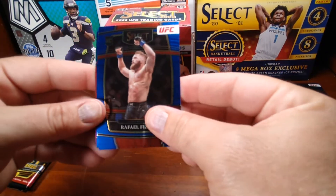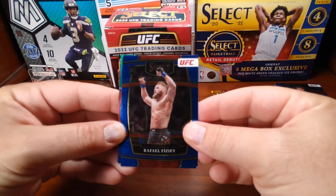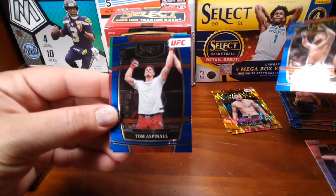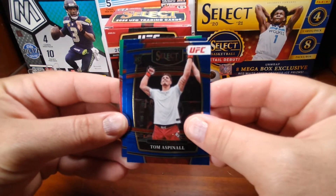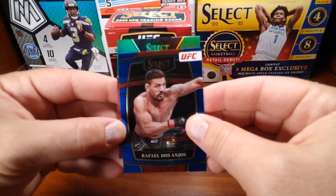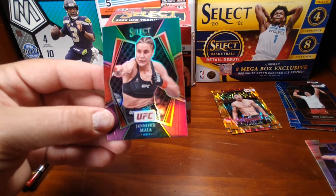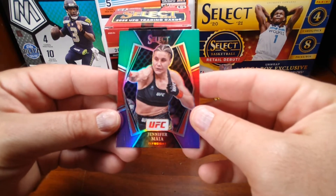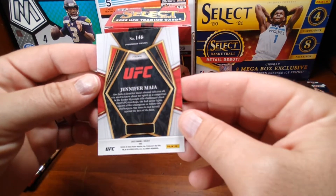Green card in this one. Tri-color Rafael — that's a rookie. And a rookie of Tom. Rafael there. And a tri-color of Jennifer Mala — that's the premier level.